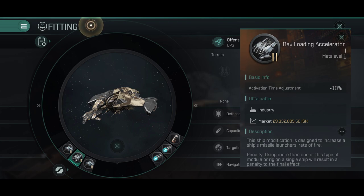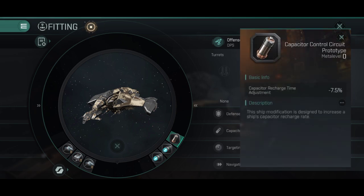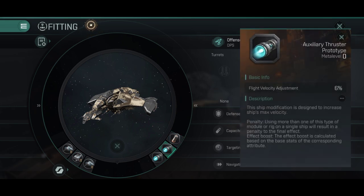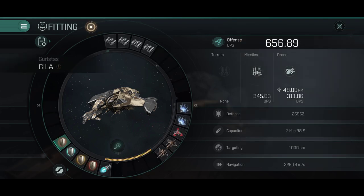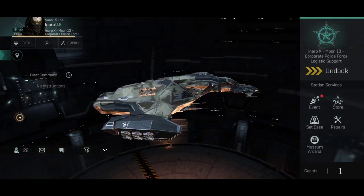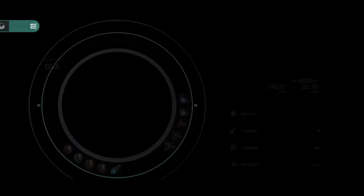I'm quite curious to know what you would put in the rigs for a Gila. I'm very curious to see if any of you fly the Gila and what rigs you use, because at the moment I'm debating what to use. In the engineering rigs I have prototypes for now, because I want to change them when the time comes.